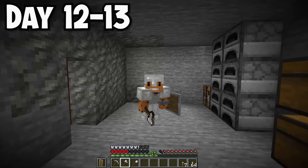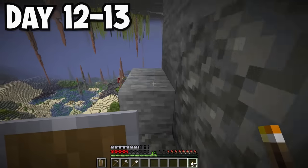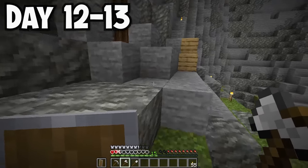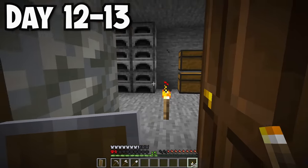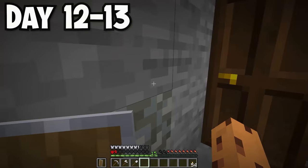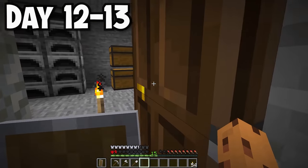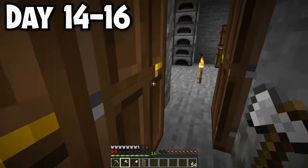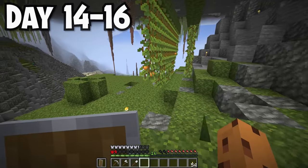Once the mobs disappeared and I had iron armor, I lit up the entire area with torches. But then I accidentally looked at an enderman and he started attacking me. I got down to two and a half hearts and ran for my life, taking fall damage down to one and a half hearts. I got home safely but realized my cave was three blocks high, so the enderman could teleport inside. I hid between my doors, scared and with no food.